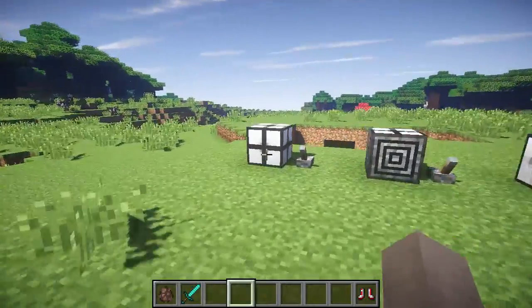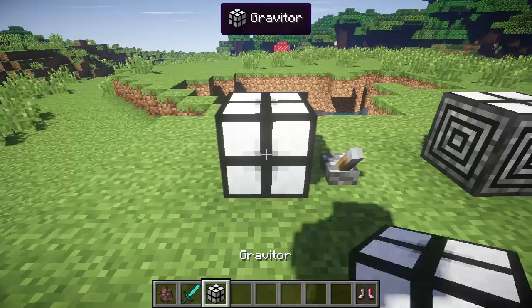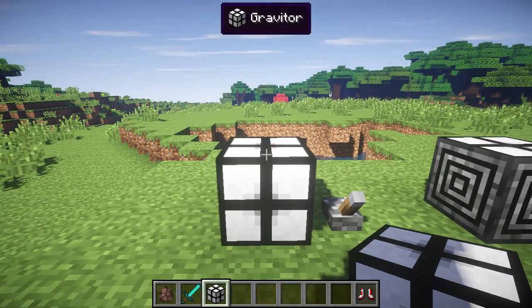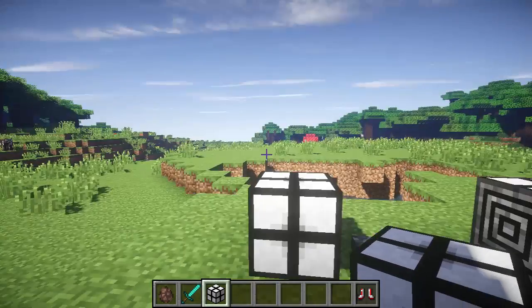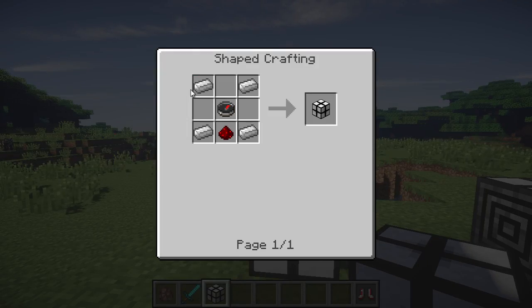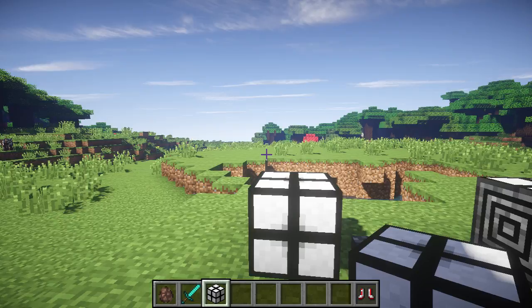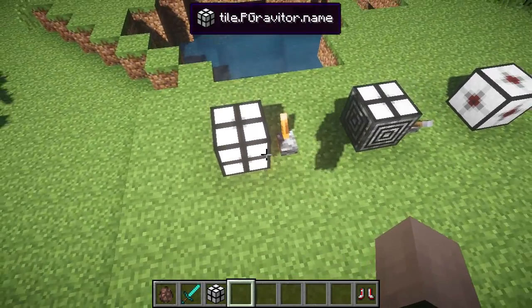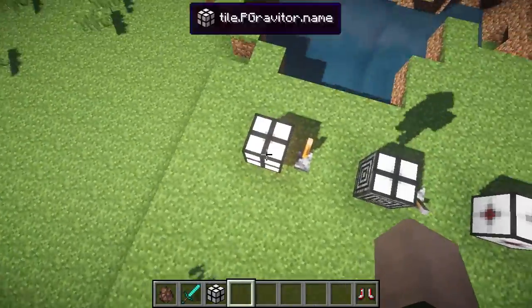Let's look at the Gravitator first. What this does is disable gravity in a 12 block radius. The crafting recipe for this is 4 iron, 1 piece of redstone, and a compass. If we flick this on, you can see all of a sudden we're gonna start just floating up. Bye-bye gravity.